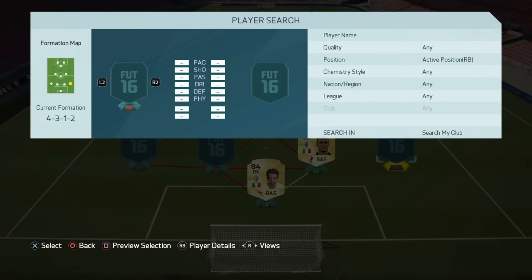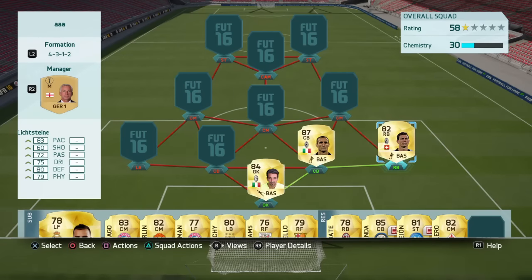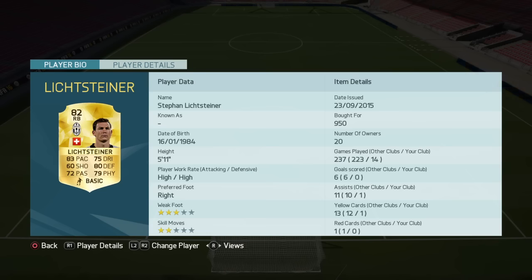Moving on to right back, I've gone with Lichtsteiner just to get those links up with Chiellini. This guy is absolutely amazing: 83 pace, 75 dribbling, so a really quick player, 80 defending and 79 physical. He's also got pretty good passing with that high/high work rate — up and down that right hand side he does a very good job.